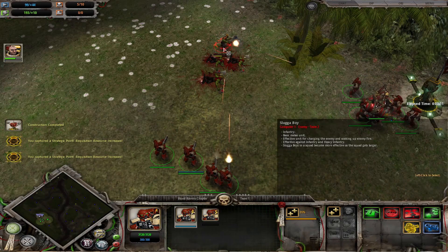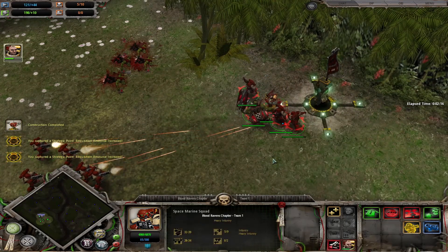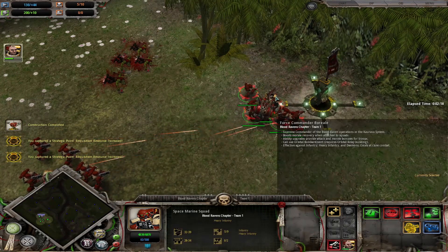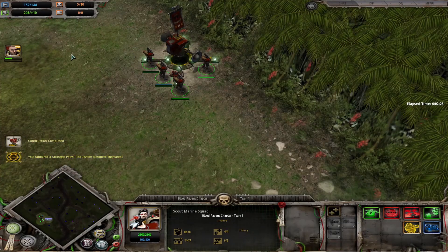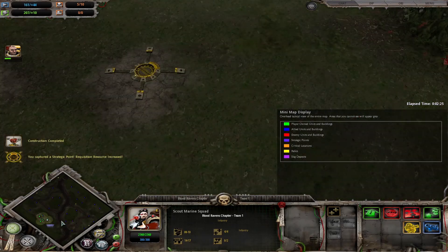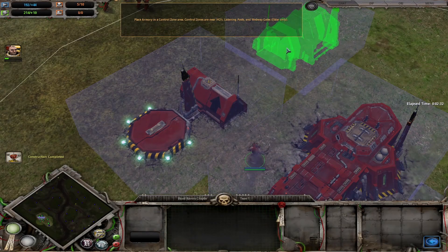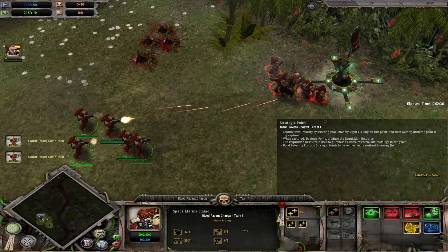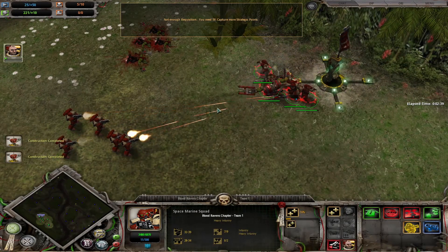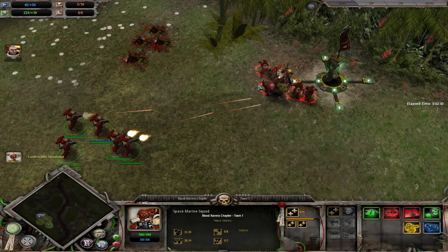A slugger boy — they don't really have that much health. Now we can call straight fire — they should be able to kill him quite quickly. And we'll just get to capping points. Let's build an armory. Actually, let's get some more troops and reinforce these a bit more. Their morale's a bit low but these troops should be able to shred him.